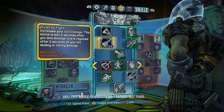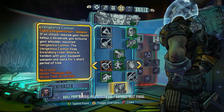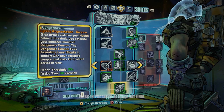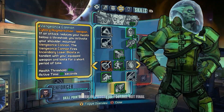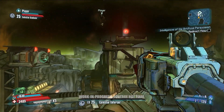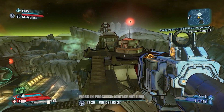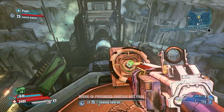It looks like we just leveled up, so we're going to go ahead and put that skill point into Vengeance Cannon. This is really interesting because if you take a certain amount of damage, Wilhelm responds with the Vengeance Cannon and can do a great amount of damage within a pretty generous period of time — about 30 seconds of action. You can come in really, really powerful when you're under pressure.